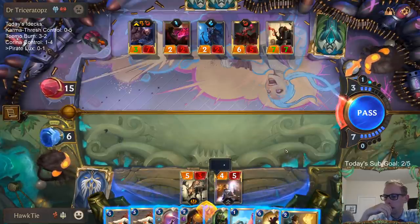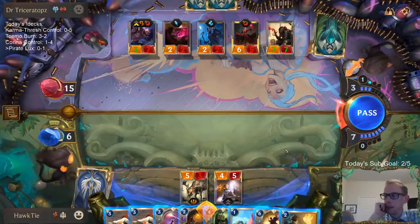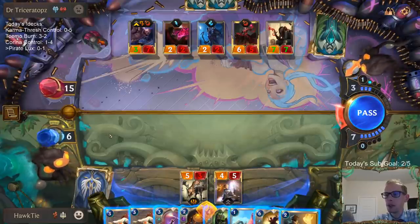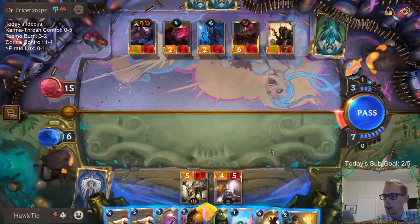Unyielding Spirit turn — that was not good. Not good against Braum. Basically, the Unyielding Spirit on the Greyhorn Companion is what I should have done the previous game, and so this game I overcorrected and did it this game, but it's not really what I should have done this game either.